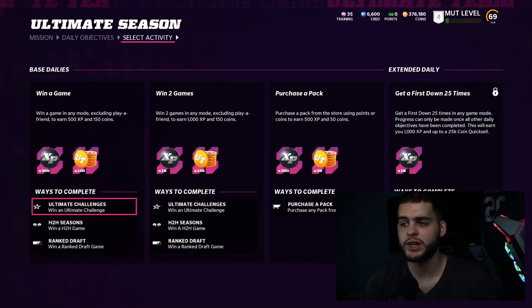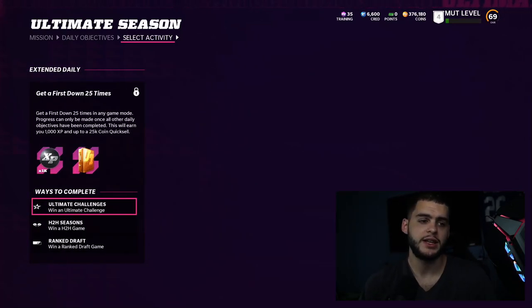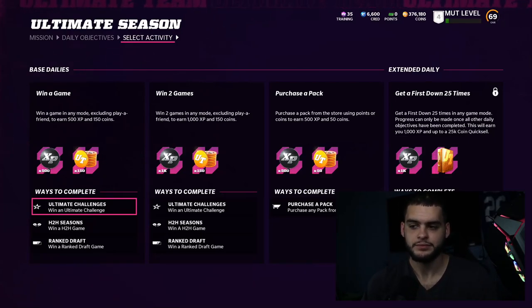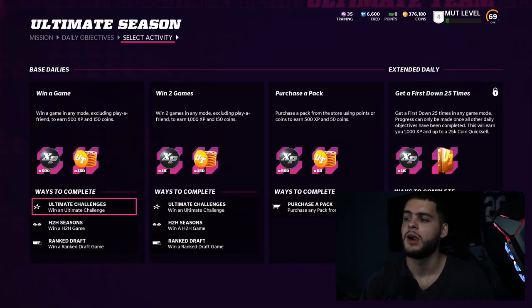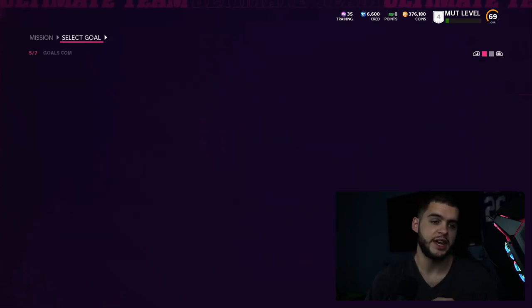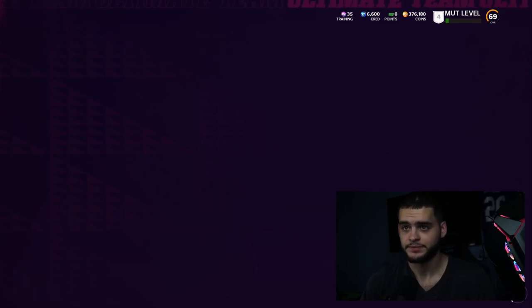Daily objectives include win a game, win two games, and purchase a pack. The extended daily gets your coins quick. I recommend heading to the Patrick Mahomes access solo — just go to the easiest solo there is, finish a five-yard pass or get a first down, it takes about 10 seconds, do it twice. Then purchase a pack — I do the 500-coin pack. That's it, done for the day. It'll take you no longer than a minute if you really just go get it done.